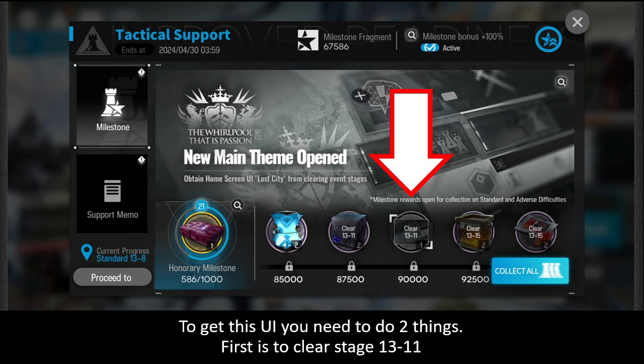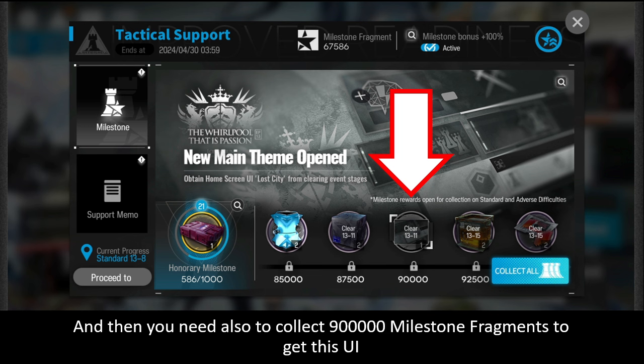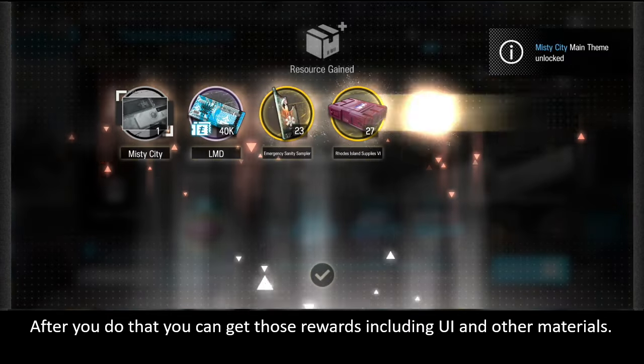You only have three days left to get this UI. You need to do two things: first, clear 13-11, and then collect 900,000 milestone fragments to get this UI.